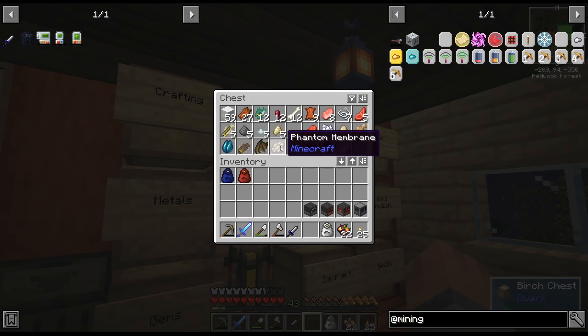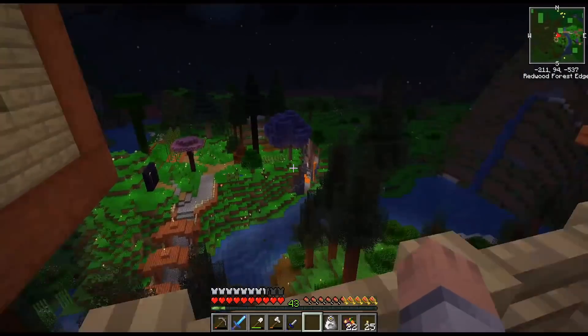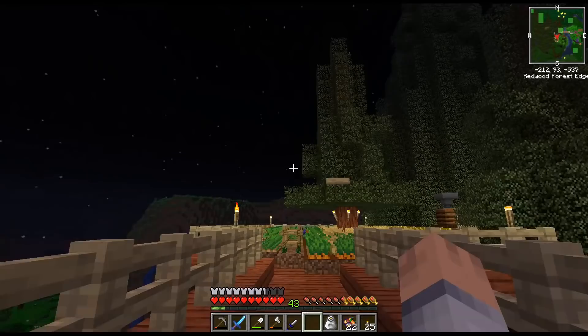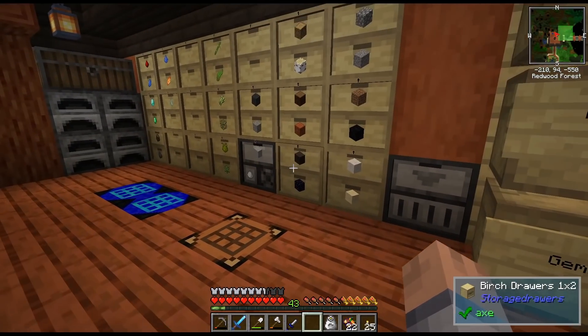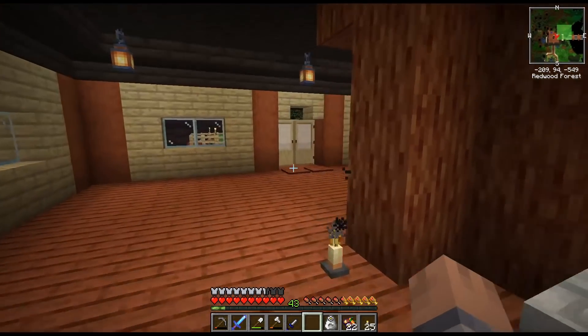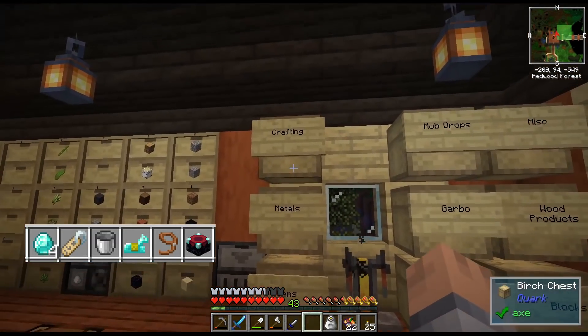I got a phantom membrane - the other night Grok and I were both on and we just didn't sleep because everything is well lit up. Then I had three phantoms attack me, then three more, then three more - nine total, and I got one membrane. I'm up to 43 levels now. I also found another spawner, so now I have three marked - the spider, the skeleton, and a zombie. And in the loot chest under the zombie spawner I found diamond horse armor and an enchanting table, so that's why I have one up here now.